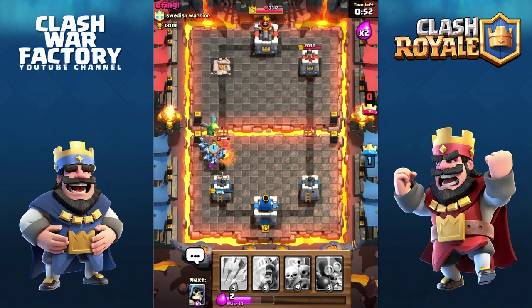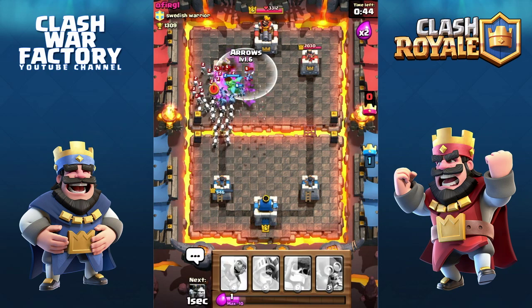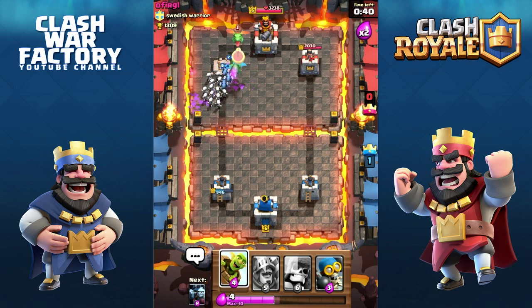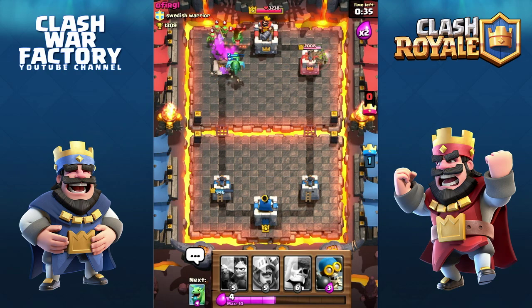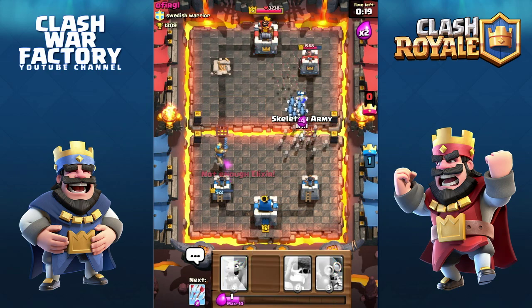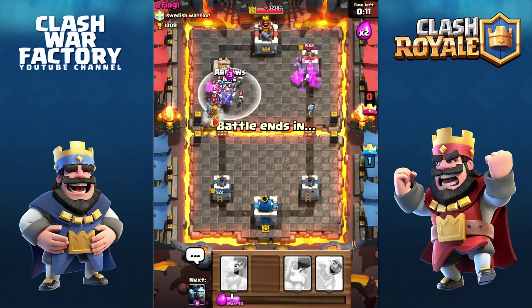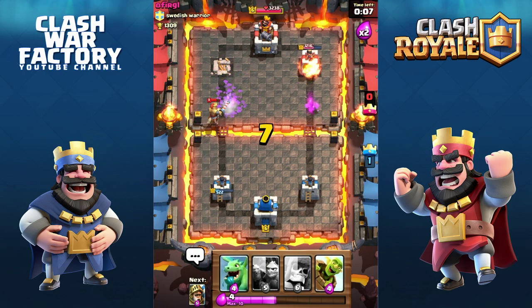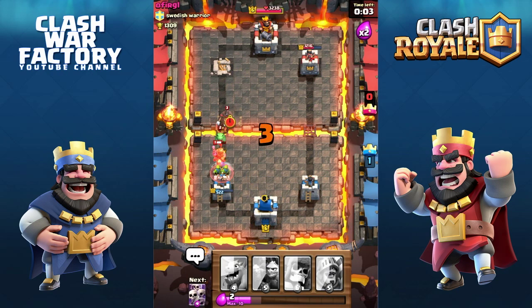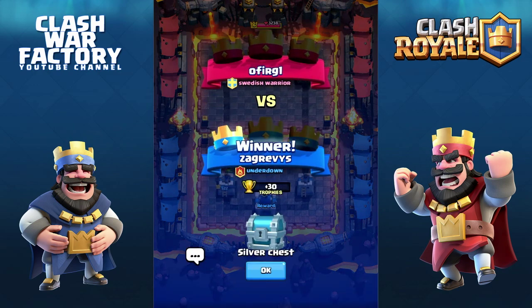He comes with the Baby Dragon — I defend with the Minion Horde. He comes with the Hog — doing a really good push but the Hog is gone with my Skeleton Army. He drops Minions and Skeleton Army — I arrow that. Attacking the left tower with Goblin Barrel, it's gone, but I managed to do 500 points on that. My right side is under a real push — reduced to 500 points on that tower. He drops the Prince — I arrow those skeletons and drop the Goblin Barrel on defense.